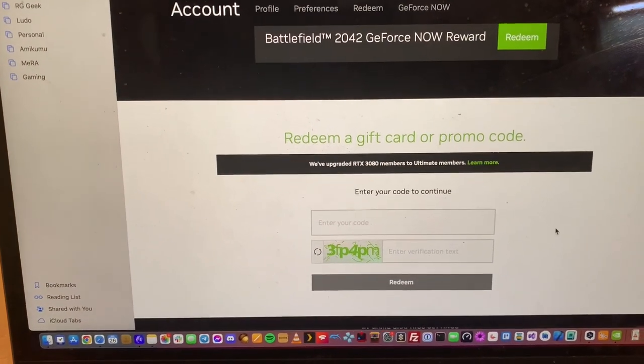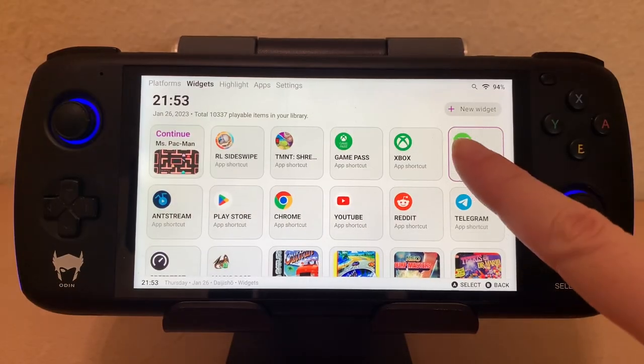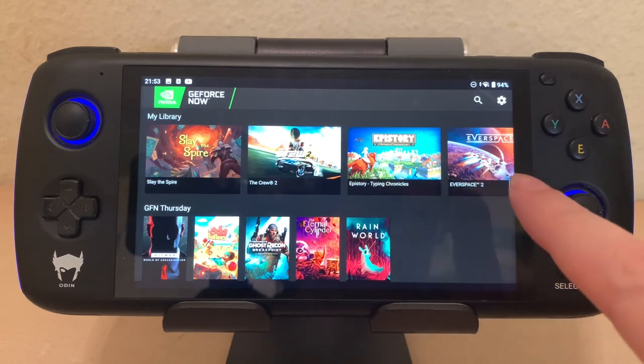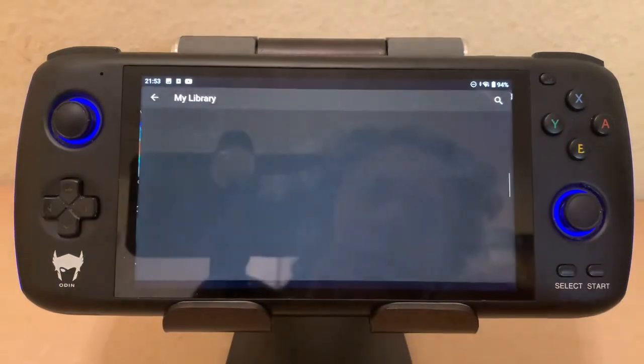So let's go back to the Odin. Now let's load GeForce Now on the Odin. There we go — it loads up my library. These are my games from my Ubisoft Connect library, my Epic Games, and my Steam library. I don't have very many because I'm not much of a PC gamer.